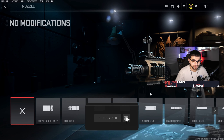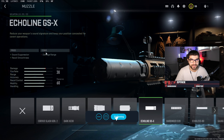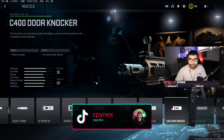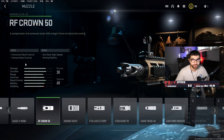With the M4, you do have two options for a muzzle. The first, and in my opinion the best, is the Ecoline GSS. It gives you a damage range con, but it doesn't give you that ADS speed penalty while also giving you a bit of recoil control and sound suppression. If you want more recoil control and you don't care about that ADS penalty, then I would go with the RF Crown 50. It gives you horizontal and vertical recoil control like we're used to from previous Warzones and Call of Duties, but it does hurt your ADS speed.